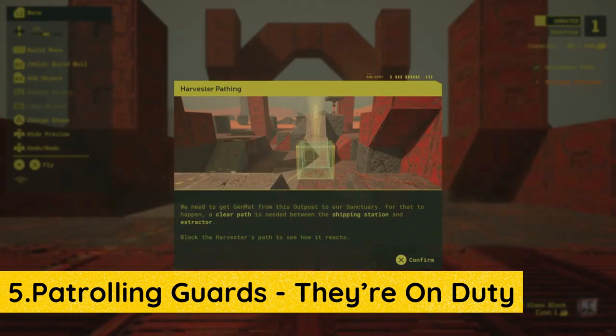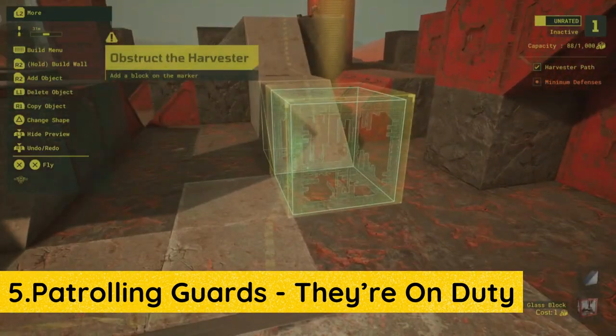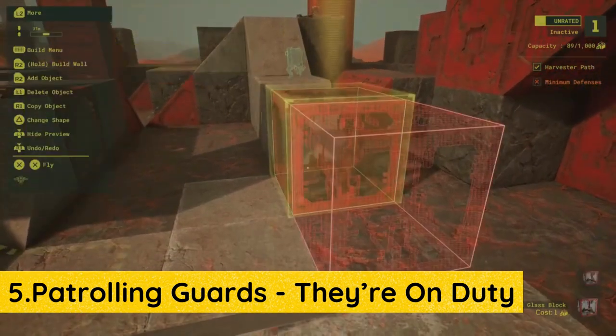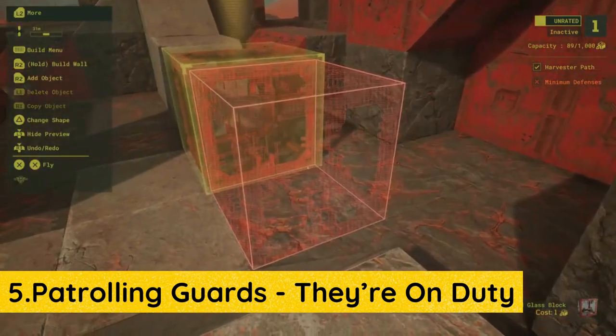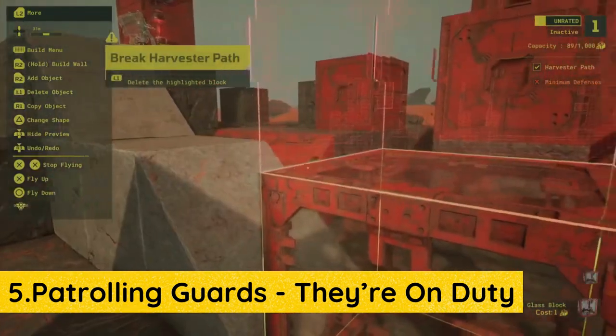A patrolling guard is harder to hit and can catch a raider by surprise. Having different types of guards can add to the complexity of the outpost puzzle. Combine patrols with outpost design and you have a recipe for murder — which in this game is a great thing.